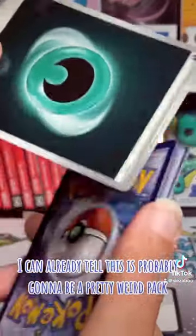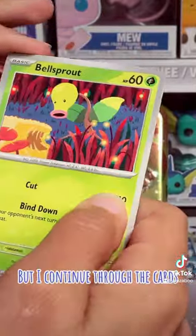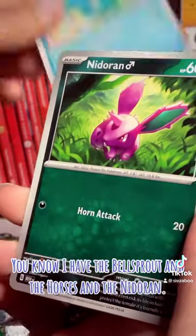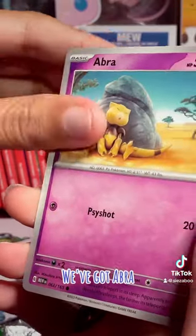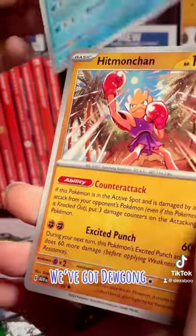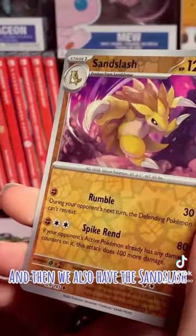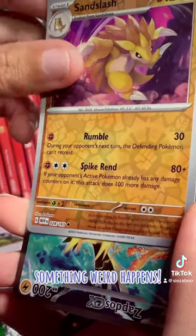I could already tell this was probably gonna be a pretty weird pack, but I continue through the cards. I have the Bellsprout, and the Horsea, and the Nidoran, we've got Abra, we've got Dewgong, we've got Hitmonchan, we've got the Seeking, and then we also have the Sand Slash, but right after that, something weird happens.